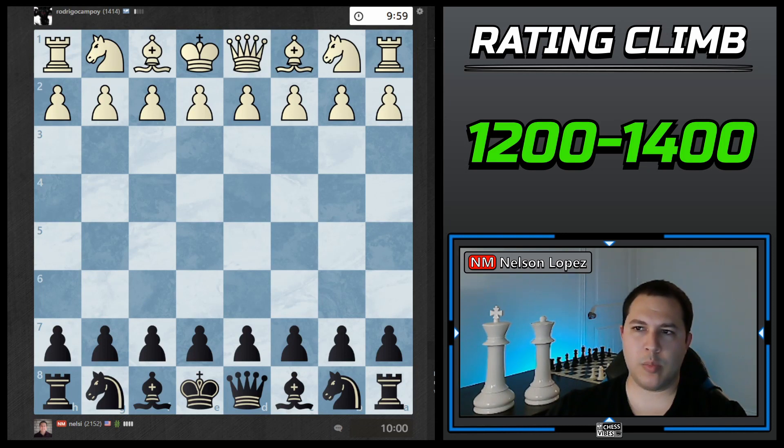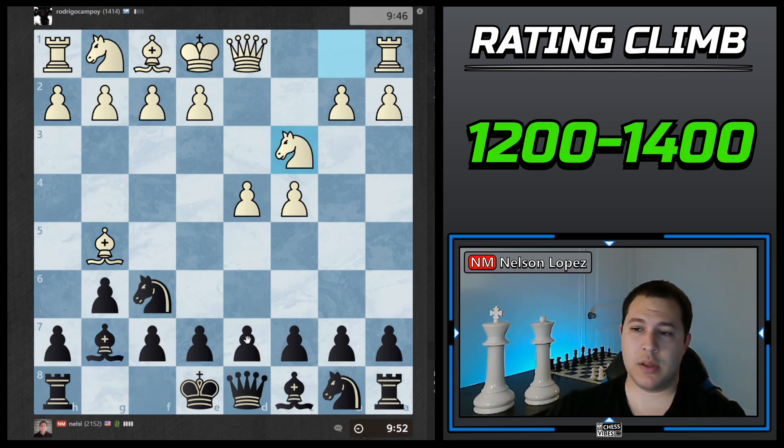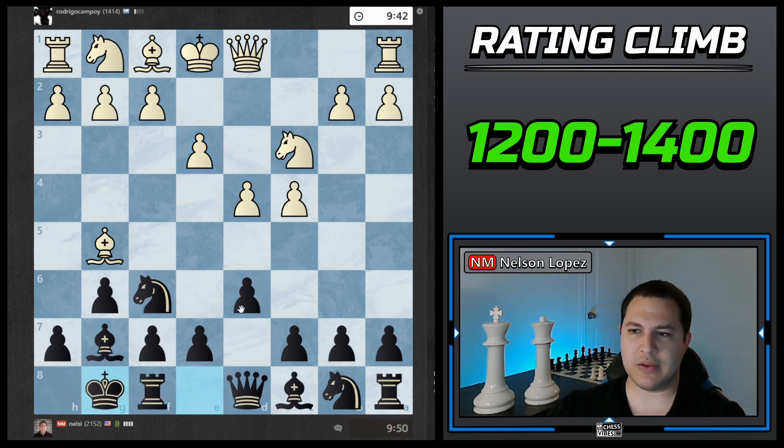All right, here we go. We are black, 10-minute game, opponent is 1414 — just outside the range but pretty close. He plays d4, so this will be perfect. We can go right into it: g6, bishop g7, then d6. That's about where my knowledge of the King's Indian Defense ends. I know you do this and then castle and try to play e5 or c5 at some point, so that's what I'm going to do.